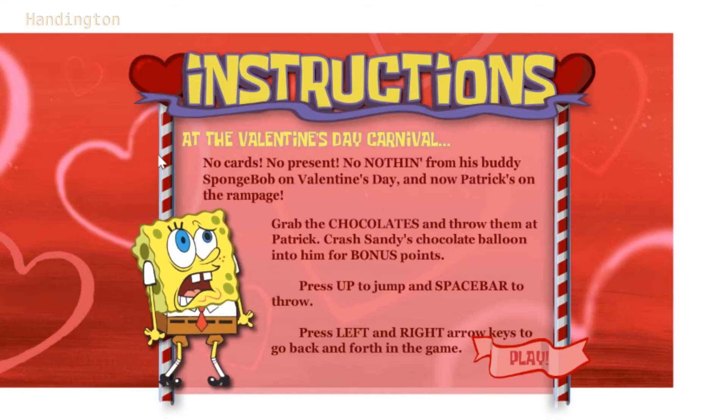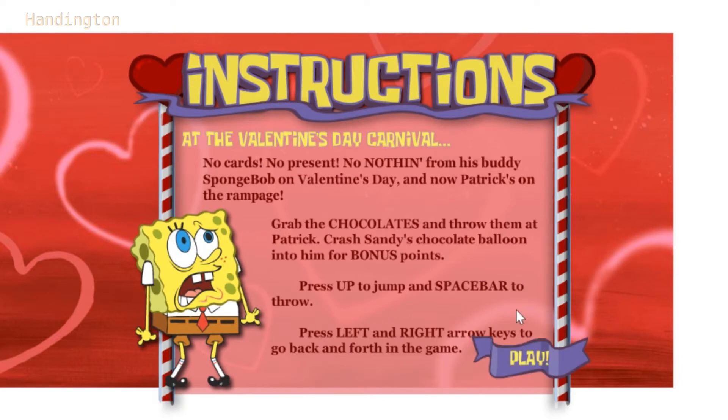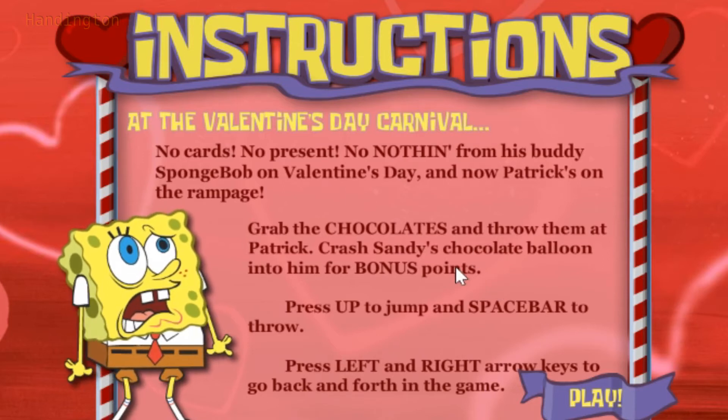Instructions. They drew up the hearts around here, they have the background which they also drew up, and this banner here. No cards, no present, no nothing from his buddy SpongeBob on Valentine's Day. Now Patrick is on the rampage. Grab chocolates and throw them at Patrick. Crash Sandy's chocolate balloon into him for bonus points. Press up to jump and spacebar to throw.